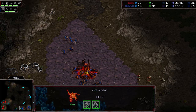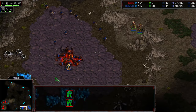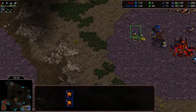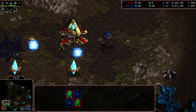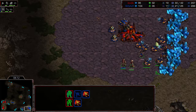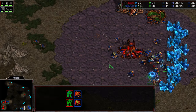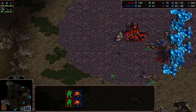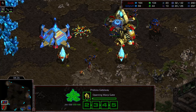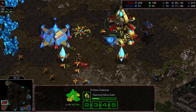Some great disruption here to start — the zealots finding positioning, cutting off the natural expansion from the main. With the zerglings deciding to go out in the field, Doodle's not missing a beat and has moved them right out to the front. A forge has been built, a shield battery has been built to support the zealot at the main. Striker's economy is getting even further disrupted. We do have another hatchery being built at the three o'clock location. That natural expansion still hasn't been saturated.